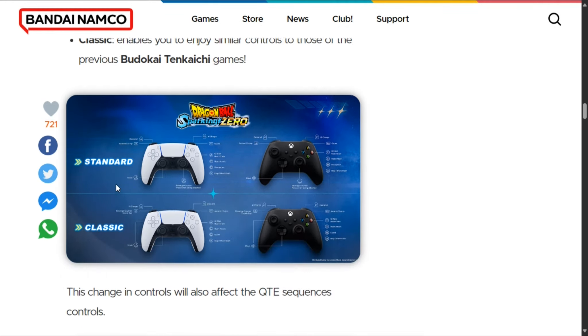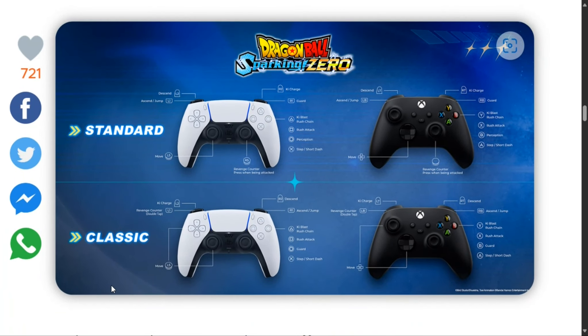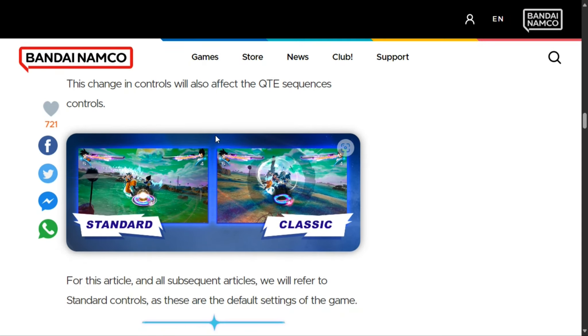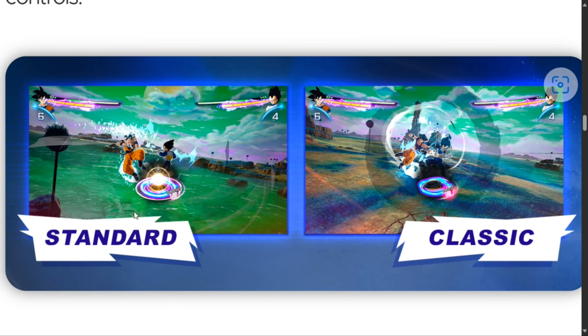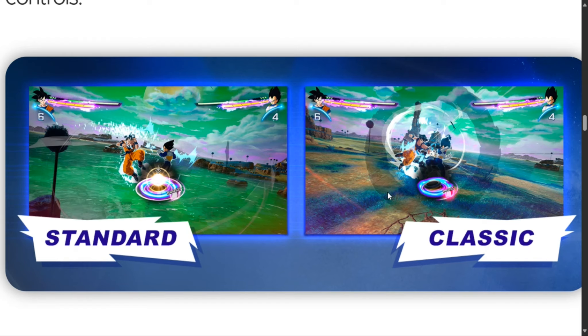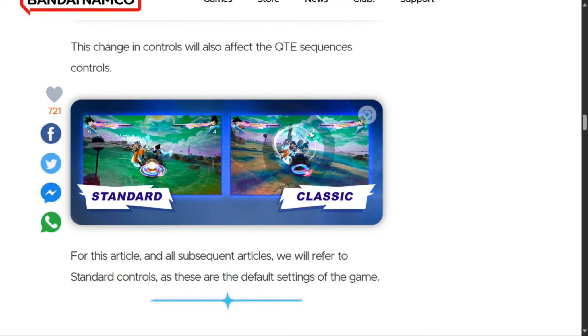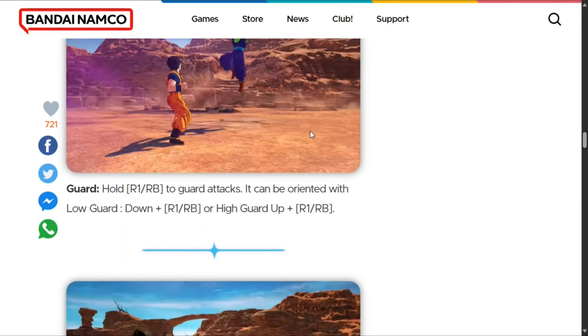So it's up to you to choose whichever one you want. Here we can see we have the PlayStation and Xbox controller layouts for both standard and classic. Moving on, the change in controls will also affect the quick time sequences and controls. On standard, it looks like you have to hold or continue mashing the L3 or R3 button, but on classic you have to spin the stick. That's basically what the controls differ in. You see here — standard controls — if you want to read this, go ahead.